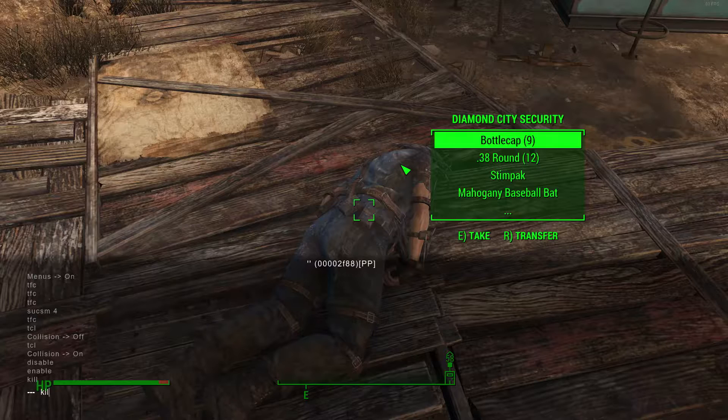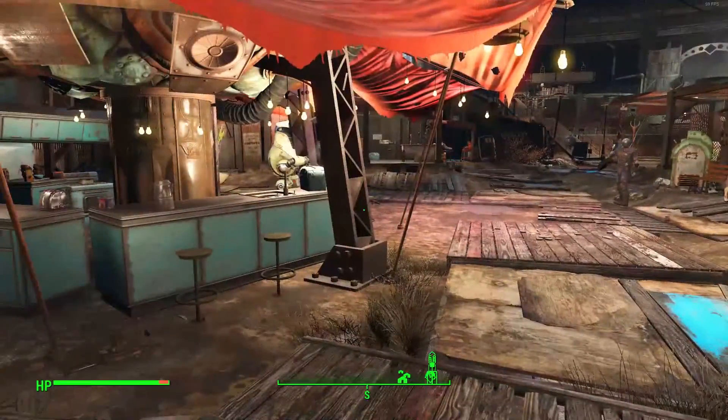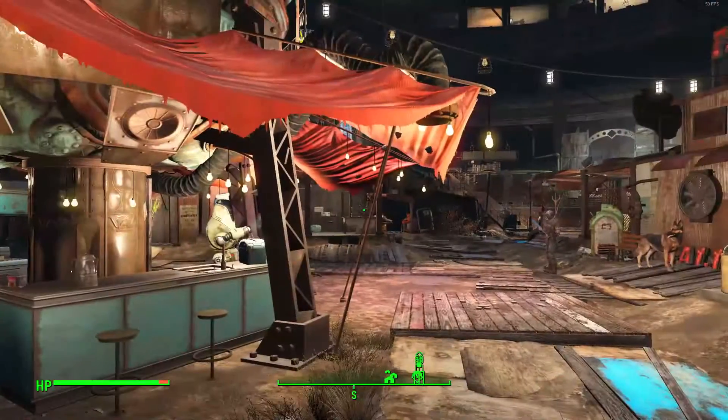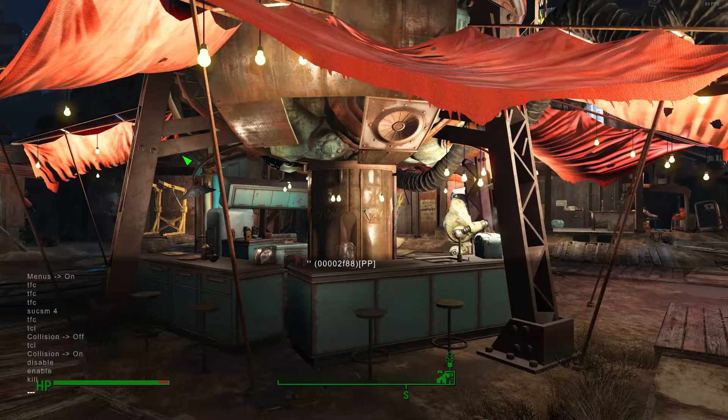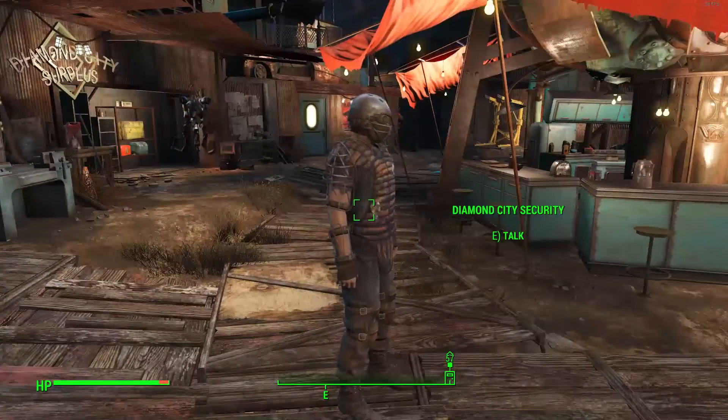Next is kill all — this kills everyone in your vicinity. I'm not going to do it right now as that would kill everyone in the city and I'd probably fail a bunch of quests. You'd most likely use it out in the open world where you're surrounded by enemies. The next command is resurrect — you type resurrect, click on a dead body, and they will respawn.